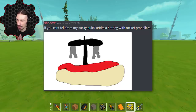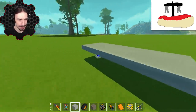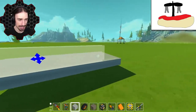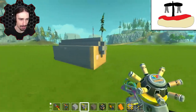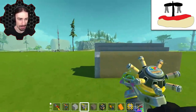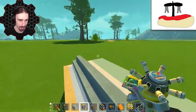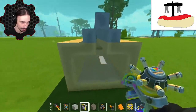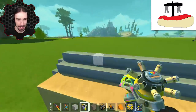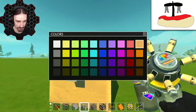Up next we're going to be looking at this piece of art by Shadow — he even gave me a hint: if I couldn't tell, it's a hot dog with rocket propellers. So we're going to build ourselves a nice blocky hot dog and then strap some rocket propellers to it and watch it fly. I've got about half my hot dog built here, so I'm going to paint this half then duplicate it onto the back. It's a fake hot dog with nothing on the inside because I wanted it to be lightweight since we're attaching helicopter-rocket-propeller-copter-blade things to it.